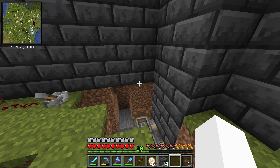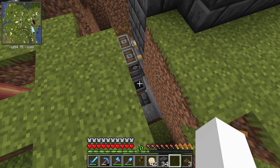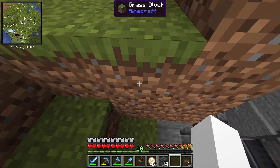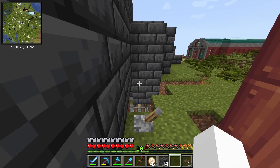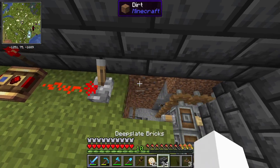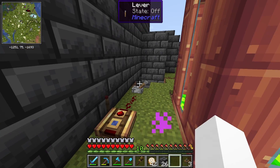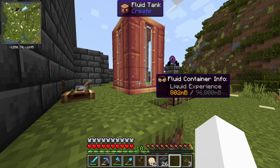Let's see if the mob part works. We're at 718 millibuckets — let's see if this goes up. Yes! Experience is being stored automatically without me having to kill the mobs. There's some experience down there that's not good — because I'm so close, it's probably pulling it toward me rather than into the deployer. I'm going to put some blocks all around this so the experience stays contained, then let it run and see how much this fills up.